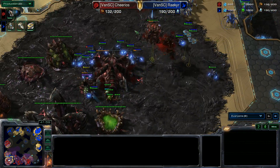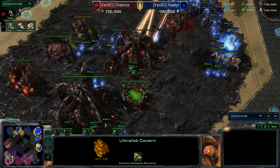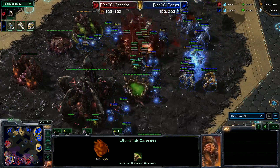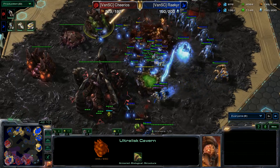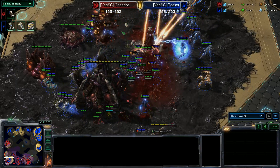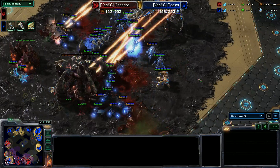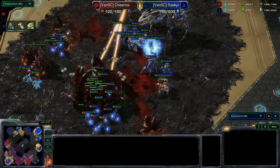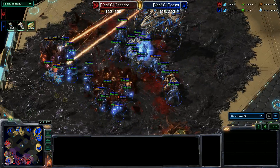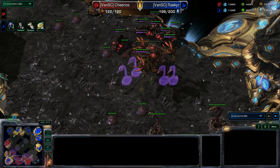Cheerios is desperate to save this game — he wants his mining base. I have never seen so much static defense in my life. There's another little engagement here. Cheerios' supply is so far behind — he's going up to the least defended base, which is perfect. The swarm hosts aren't even burrowed — getting completely demolished. Nothing is stopping this advance. Army supply is 40 to 128 — triple the army supply. There's only one mining base left. This one's pretty much in the bag.